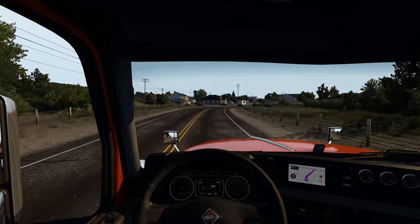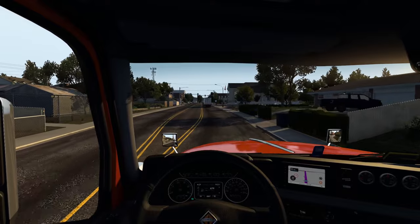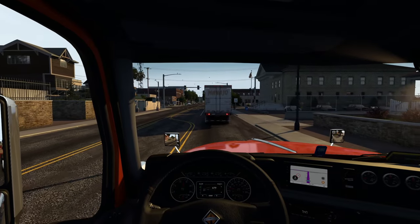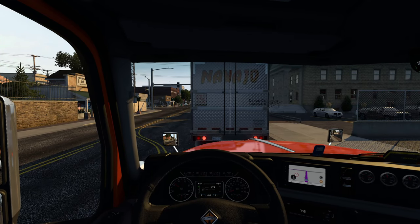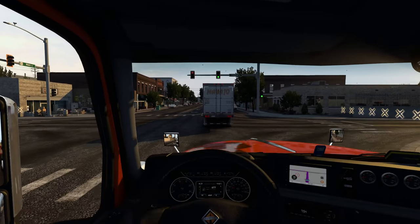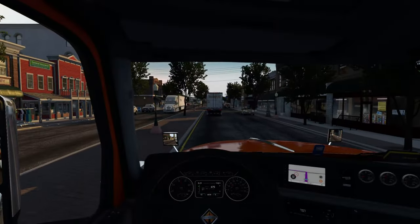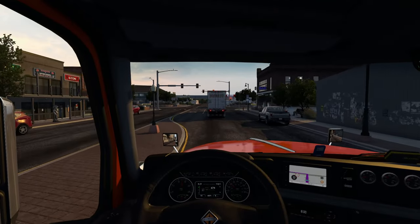Speed limit has dropped down to 50 miles an hour as we pass through this little town, and of course it drops down to 35. Everything's got to be 35 through these little towns. I guess we're turning off to the left — got a little junction up here. Cruise control is now done while we wait for the light. I have a bad feeling I'm going to get stuck at this light. Okay, I guess we're going to make it. With any luck we'll get up to this junction and breeze right through. It's kind of a pretty little town, though — horse statues. Kind of makes me want to go visit it in real life.